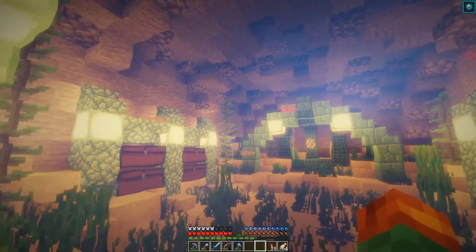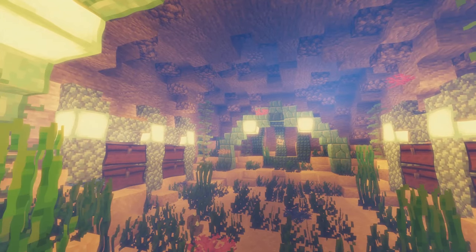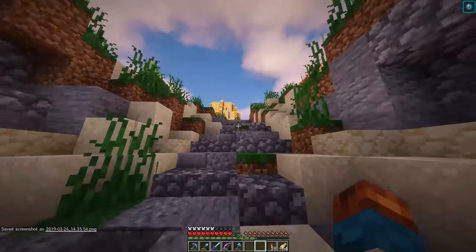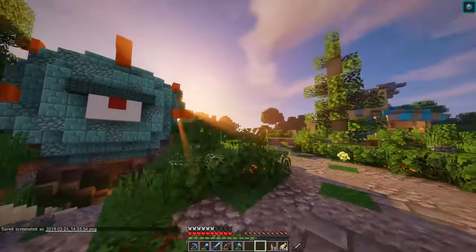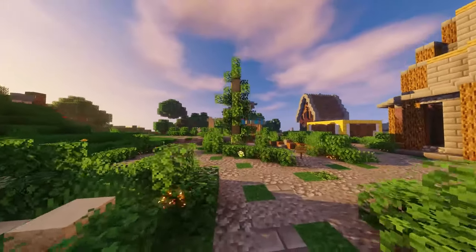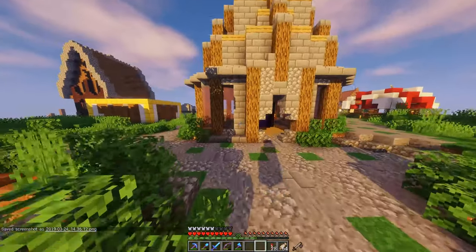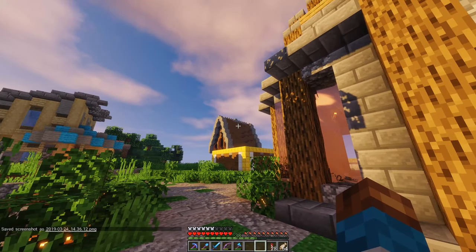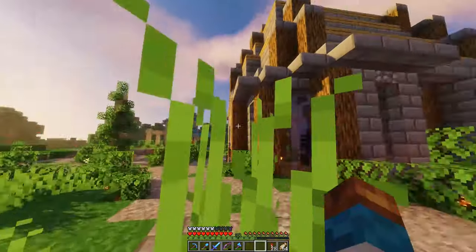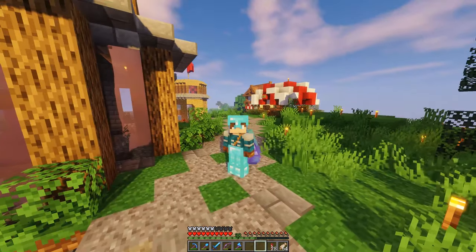Nine stacks for one diamond for cooked cod — this farm outputs a ton. One stack for five diamonds for ink sacs, and once I build a squid farm it'll be one stack for six diamonds since they're really hard to get right now. I think this place looks super pretty — let's grab a screenshot for our thumbnail. It is so good to be back on the NSG server. Super pumped for the future of NSG and the 1.14 plans. My name is Dash — as always, thanks for watching!